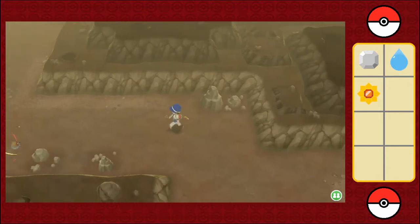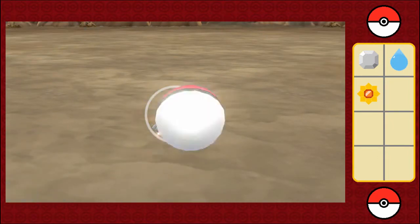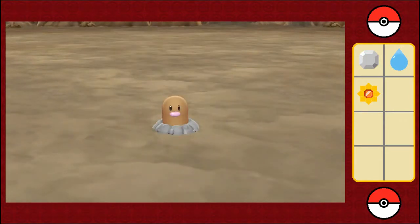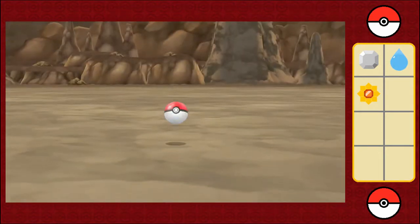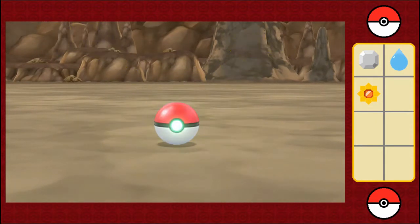I don't want to waste too much time here. A bigger Diglett — here we go. Too early again. One, two. Alright, get an excellent throw here. That's better. Now stay in your Pokeball. One, two, three. Yes!